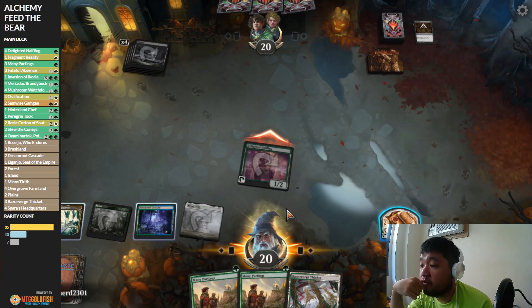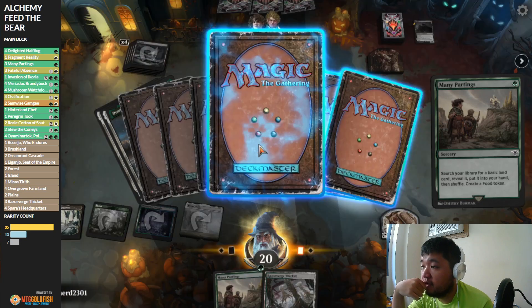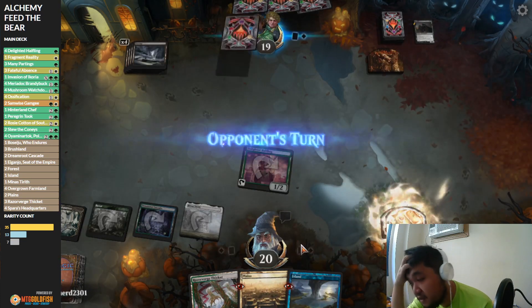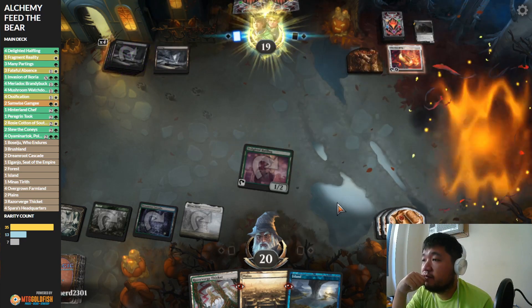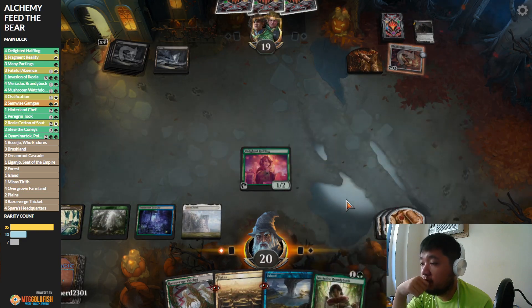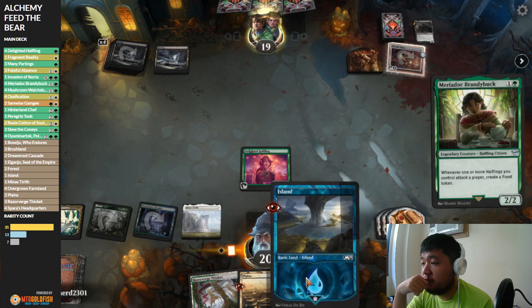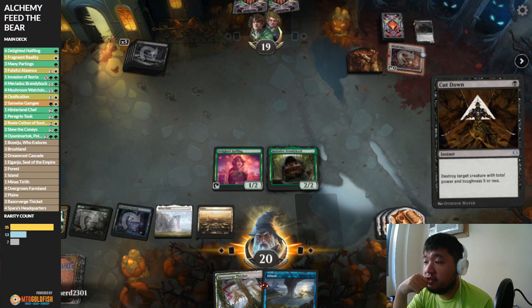It's still a blocking creature. Might as well start digging through our deck. Now we're in real trouble — they have the One Ring. Starts drawing into a lot of cards. Well, they drew the card right away, so they might have had a Cut Down already. I can just swing to get the food token, which is not so bad. Nope, they Cut it Down, so no reason to swing anymore.